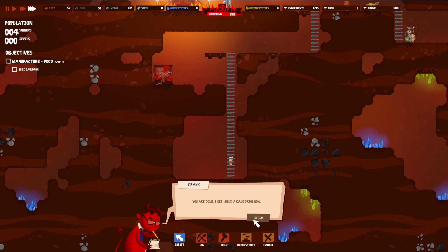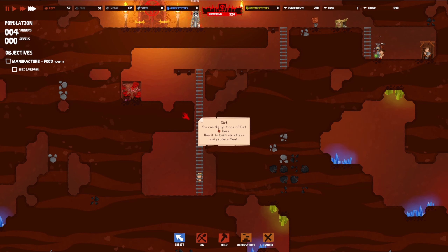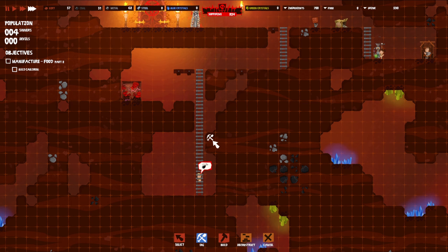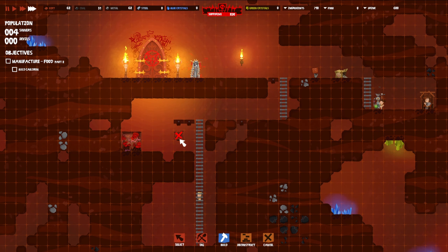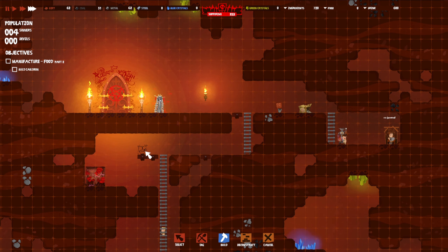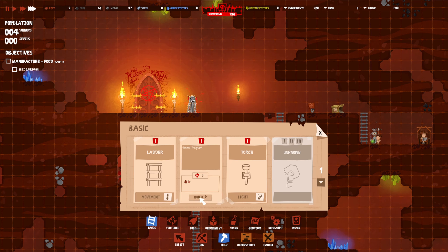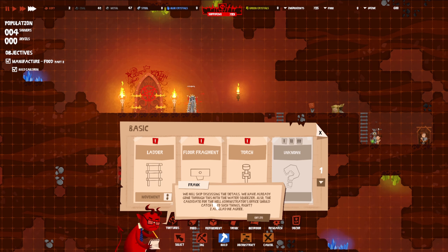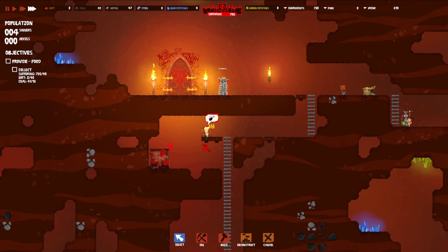Already got the resources. The cauldron — no, we need more dirt. We need a little bit more dirt. Come over here on the ladder — yeah, you can. All right, good work. Now we can do the cauldron. We're gonna put this up top — do the cooking right above where the meat farm is. We can provide food, but I'm gonna need more dirt to do the flooring.